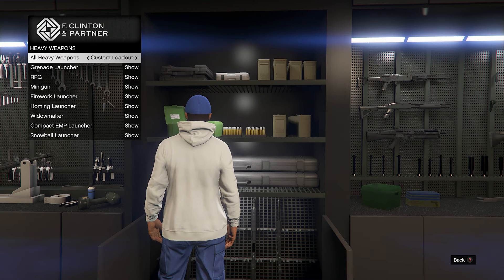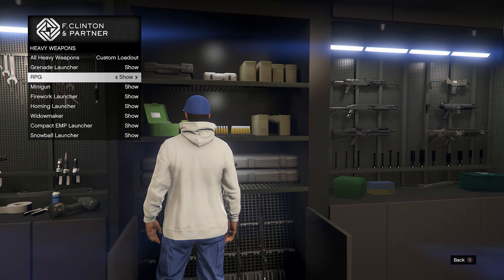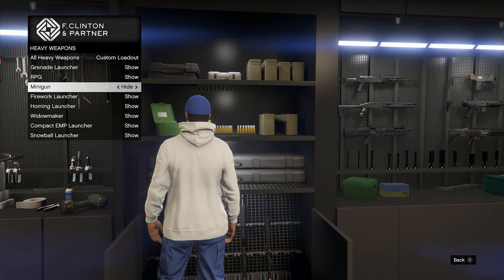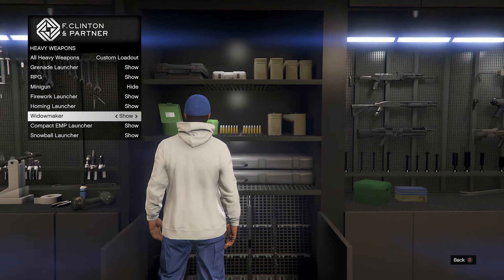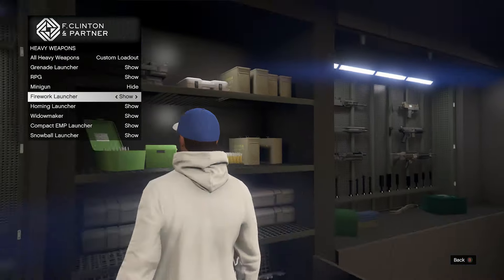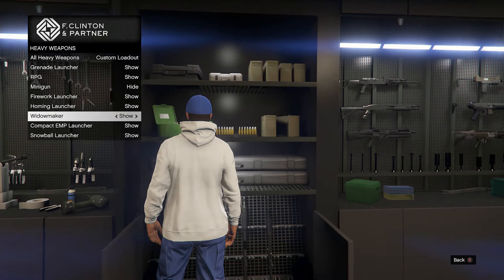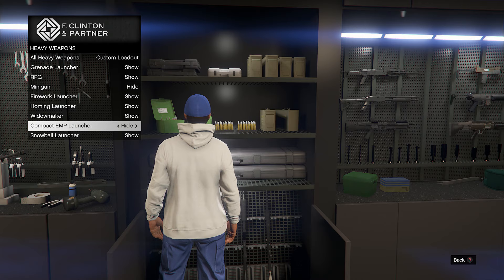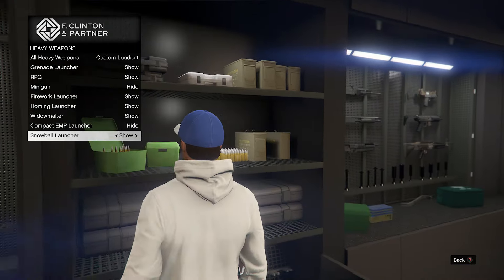On to heavy weapons — all the RPGs, grenade launchers, homing launchers. The Grenade Launcher can be pretty useful in certain PvP situations, so I'm gonna leave that. Obviously the RPG is a must. The Minigun on the other hand is not really a must — I'm gonna hide that one because I have the Widowmaker, which is basically a laser version of the minigun and it's actually insane. Firework Launcher I'm gonna leave out just for memes. The Homing Launcher is an absolute must. The Compact EMP Launcher isn't very good so I'm gonna hide that. And also for memes I'm gonna keep the Snowball Launcher.